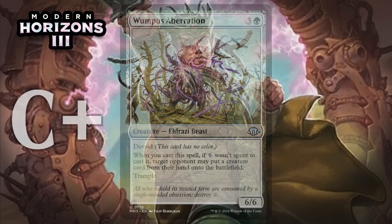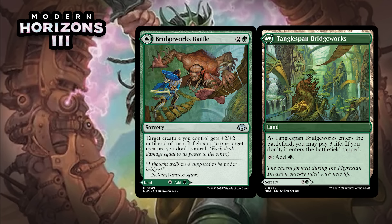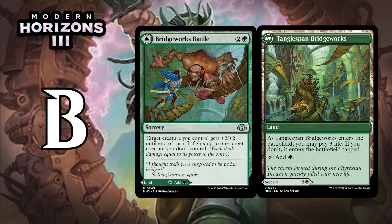Alright, all we have left now are the double-faced cards. The first of these is Bridgeworks Battle, which for two generic and a green is an uncommon sorcery. Target creature you control gets +2/+2 until end of turn, and it fights up to one target creature you don't control. A fight isn't nearly as good as a bite since your creature does take damage, but this one offers a big enough buff that it's still pretty good. That buff can allow a wider swath of your creatures to kill a wider swath of their creatures and survive, so this will normally be a quality removal spell — one that can also be a land in a pinch. Looks pretty good, giving it a B.